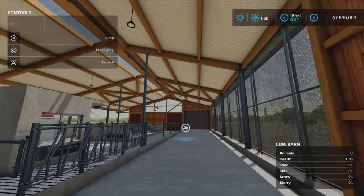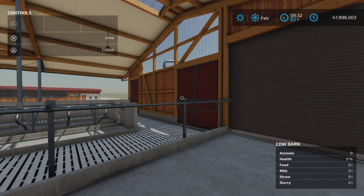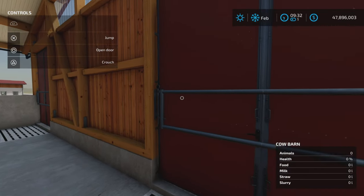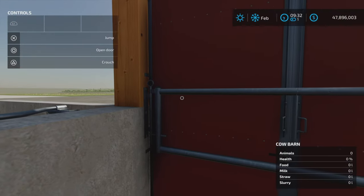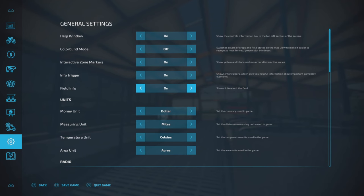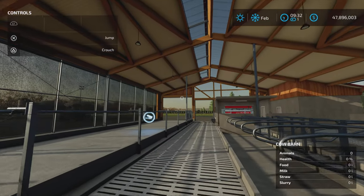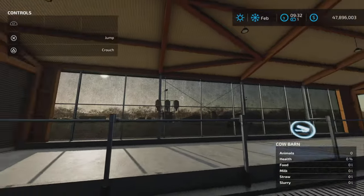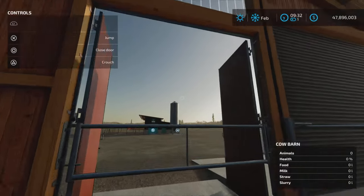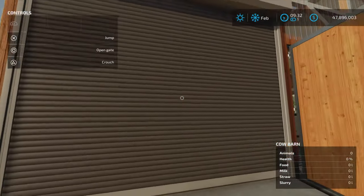That door opens as well. Inside, I look for light switches. I really do try very hard to find them. If I can't, I'll sometimes go into the visual month — like December — and it will get dark so I can see if the lights come on automatically.